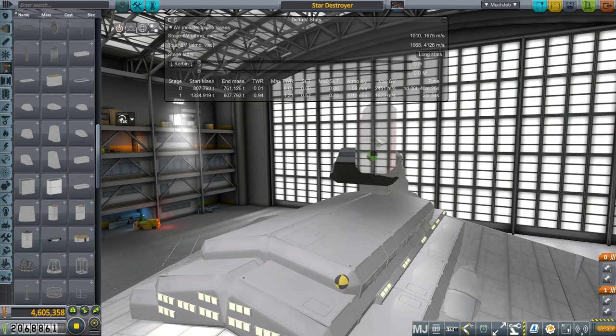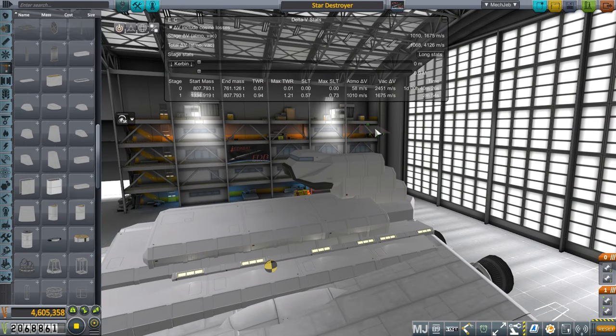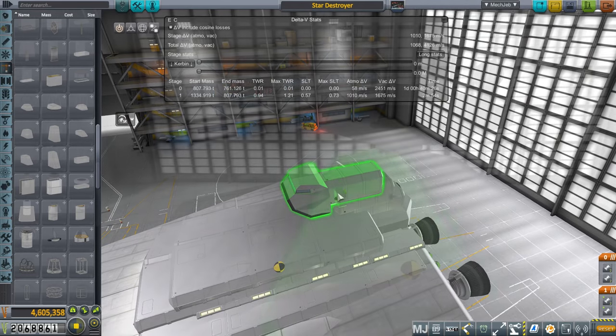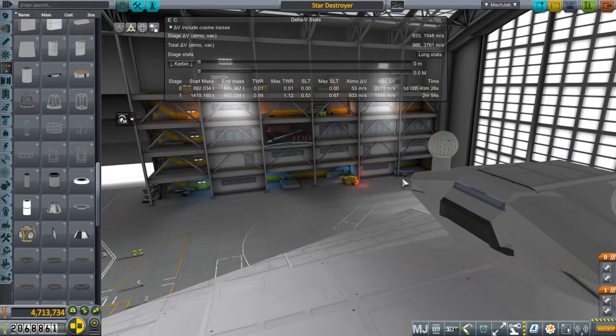This bridge section is a Lackluster Labs part as well. Lackluster Labs is a great mod if you want to build sci-fi spaceships. The windows, the whole island structure is basically Lackluster Labs, and procedural parts also played a part here.